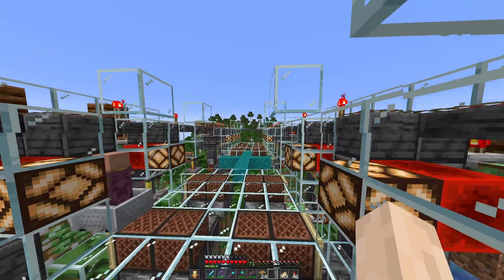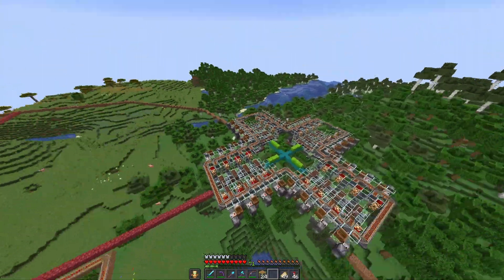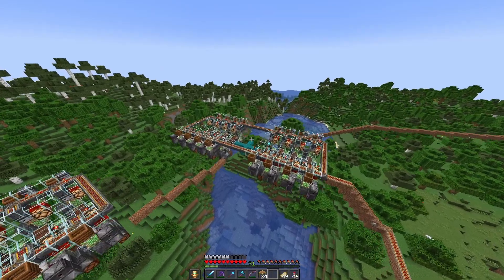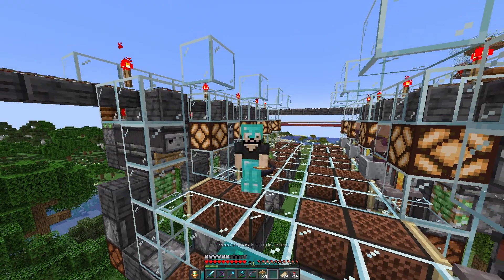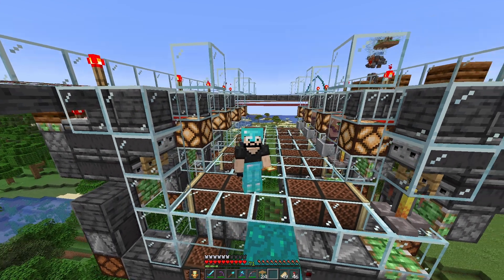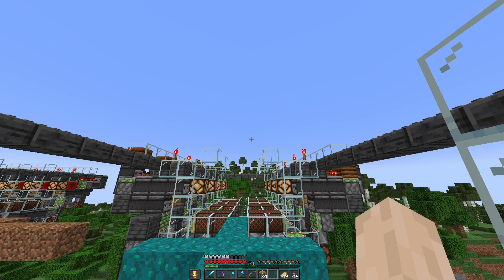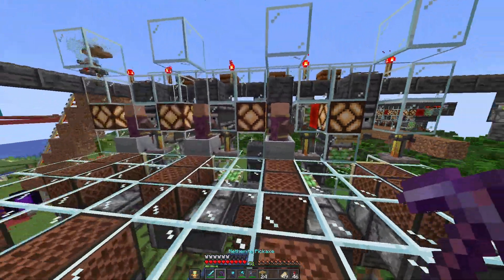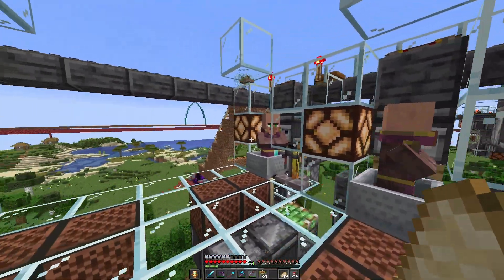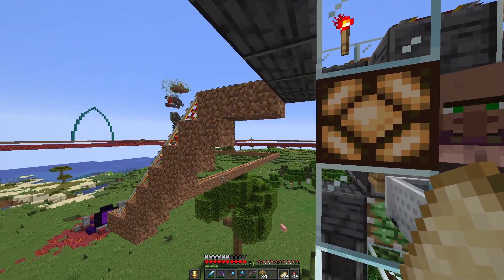This is the second district that we've done. If you remember last episode, we built this big one right here. Originally, all of the districts were going to be the same size. But then I thought — I've never used a leather worker or a shepherd. So why would I need 32 of those villagers? So the rest of the modules are going to be 16 villagers — half the capacity of the big ones — except for the clerics' and masons' ones.